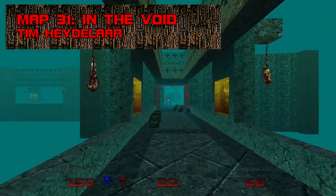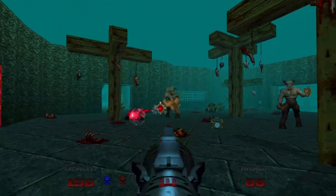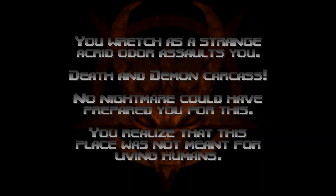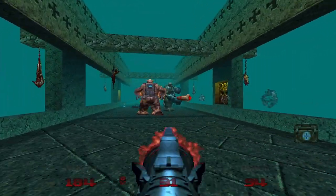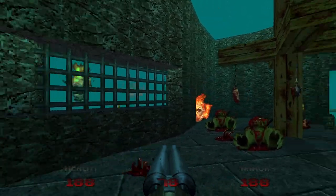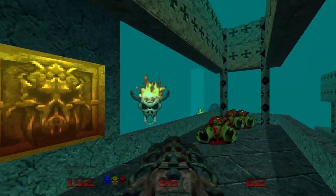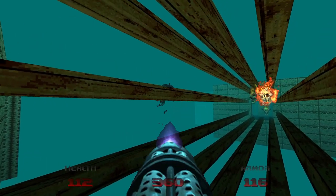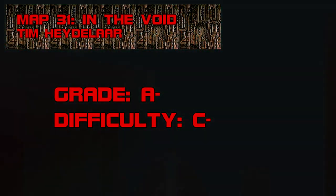Map 31: In the Void. It's not a stretch to say Doom 64's reputation rests on its sinister atmosphere, and no map succeeds at generating that quite so well as In the Void. After literally being dropped into a brood of feasting specters, you'll fight through one of the game's leanest monster rosters — all mancubi, hell nobles, stealth pinkies, and pain elemental families — to reach the final demon key. In the Void's otherworldly chills and terse fights make it one of Doom 64's highlights, and easily the best of the secret maps. Grade: A-, Difficulty: C-.